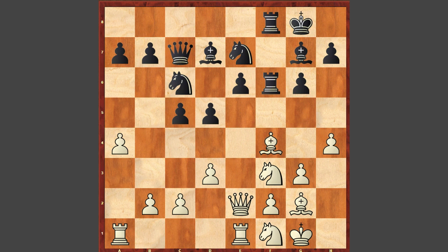However, after Bf4, black has a strong exchange sacrifice here, Rxf4. And after gxf4, all moves are fine for black — Qxf4 is fine, they have very strong compensation. They have the bishop on g7, Rf8, the queen, knights, and your weak pawn on h4 — it's a very, very bad position.